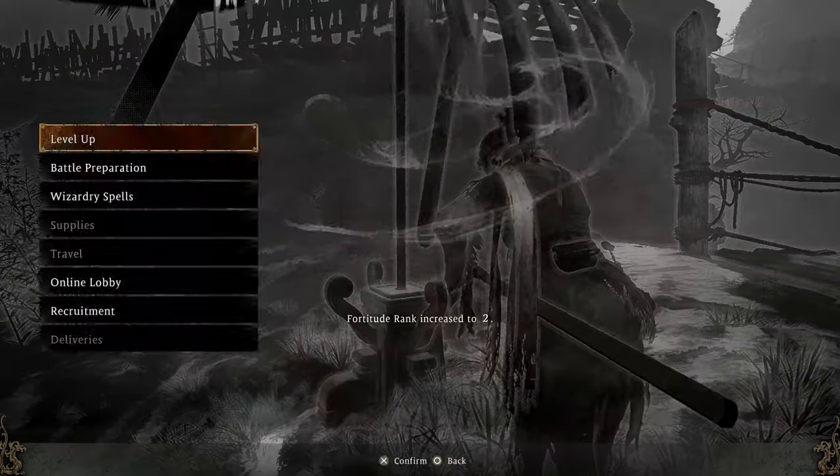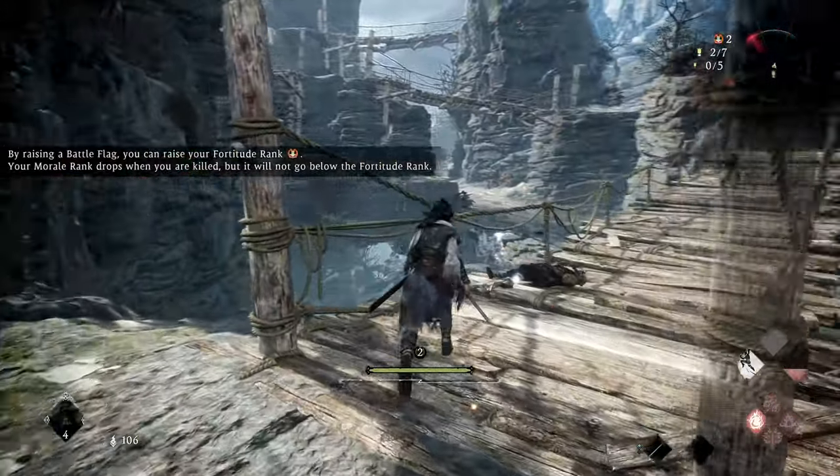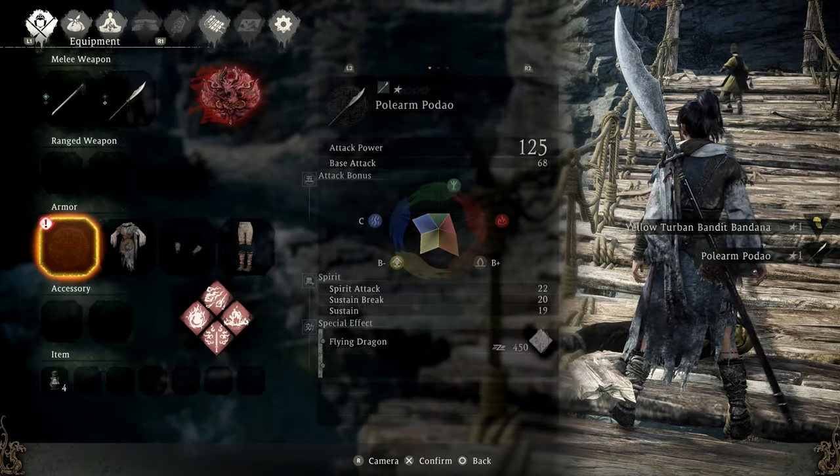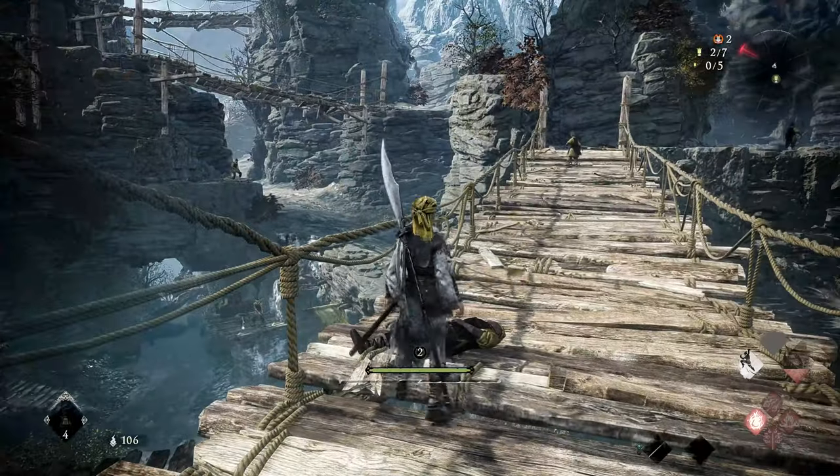Make sure when placing battle flags down that you take a quick second to level up your character stats. I was able to find a glaive — I'm going to equip that real quick and it should help me take down some enemies.